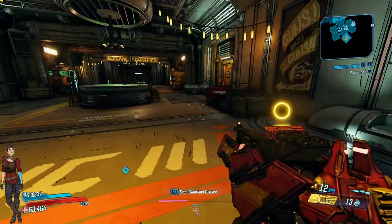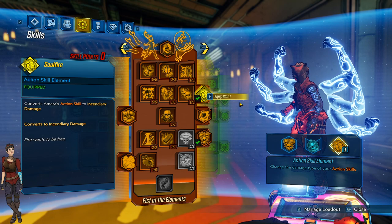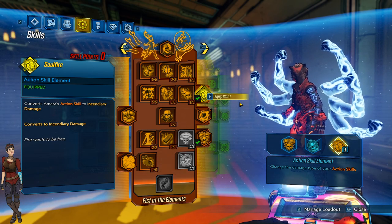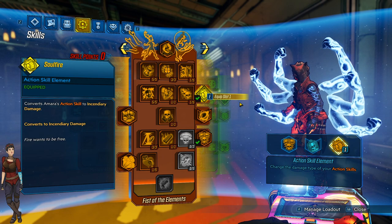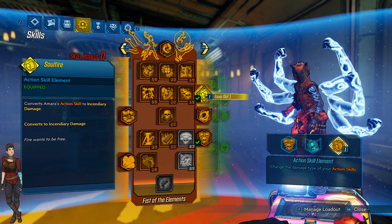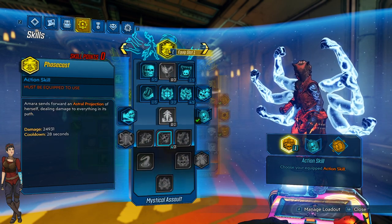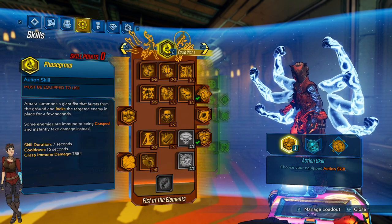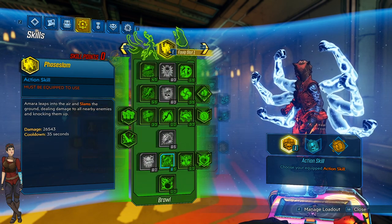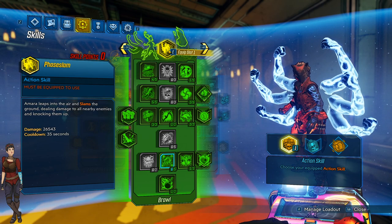Finally we have Amara, the Siren of Borderlands 3. Amara is incredibly strong - both in terms of survivability and damage. She has unique abilities that synergize together and skills that boost her elemental damage - she can boost incendiary, shock, and corrosive damage just through her skill tree. She has Phase Cast, a projectile that goes out, Phase Grasp which picks up and immobilizes enemies very similar to Maya, and Phase Slam which slams the ground like a titan slam from Destiny.